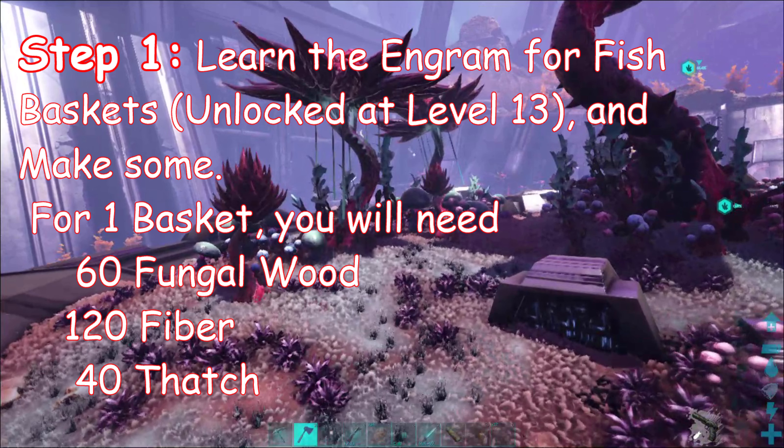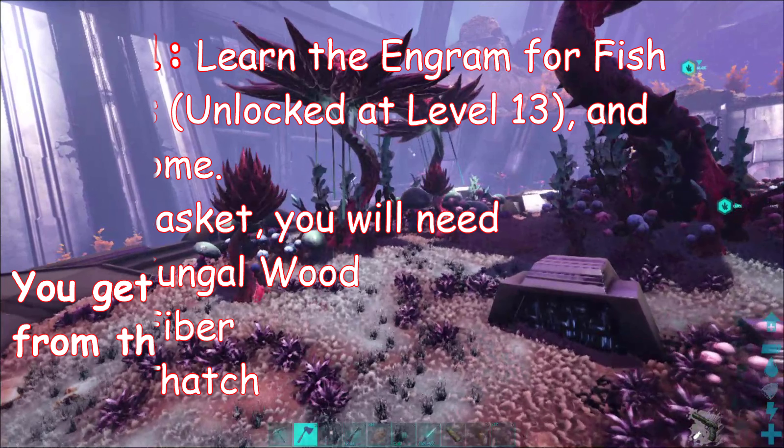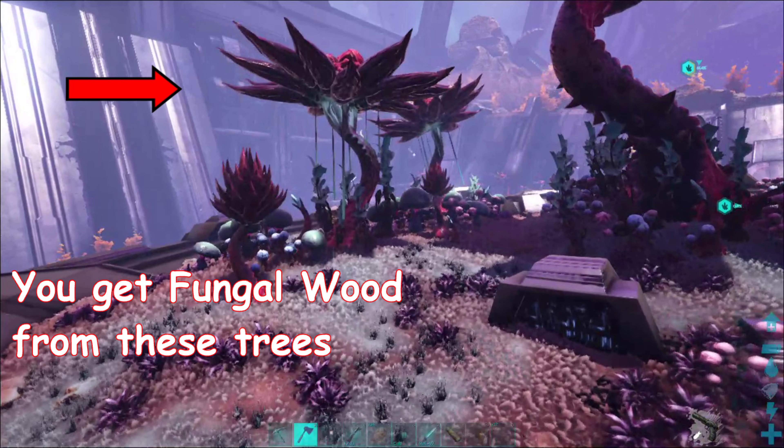You can find the fungal wood on the Rockwell side — that's where you're going to get it on Genesis 2. As you see the trees in the background there, that is the tree you want to harvest. That's where you get fungal wood.